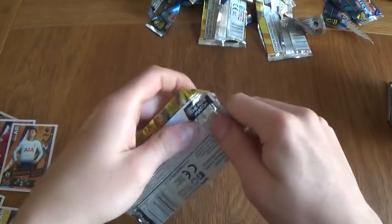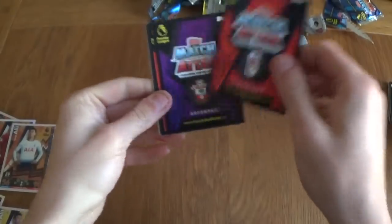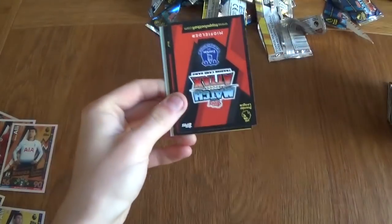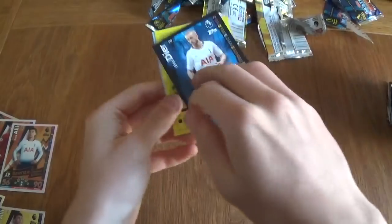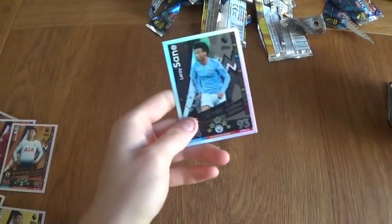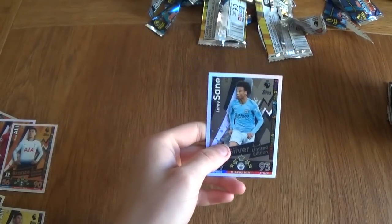Let's move on to the final pack guys — let's see what we're going to get. Hopefully we will get something good and hopefully you have enjoyed the video as well. We've got Seri, Yoshida, Sanchez, Richarlison, Spurs midfielder Eric Dyer, free pack, full badge, and a silver limited edition Sane. That's been amazing guys — we didn't get any duplicate limited edition cards. We completed two of the sets: Sane bronze, silver, and gold, and Dele Alli bronze, silver, and gold.